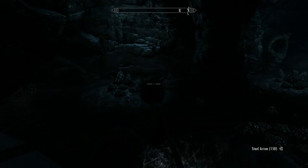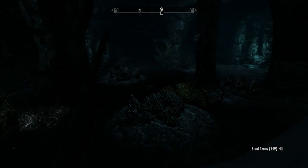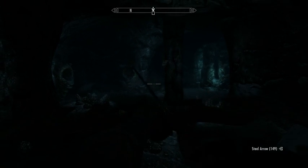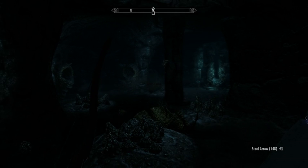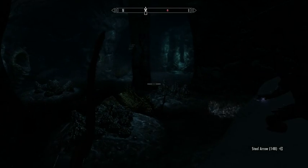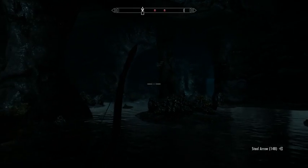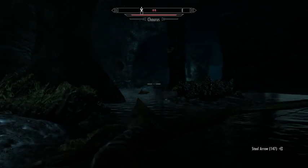There's another one of these things — maybe. No, it's an empty shell. There's another up ahead — also an empty shell. We're going to hop down, and that will draw all the Chaurus that are down there to come and see me.